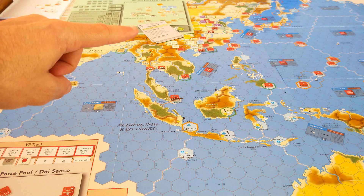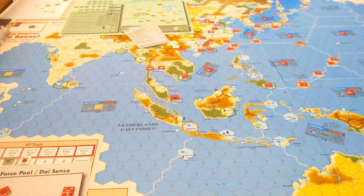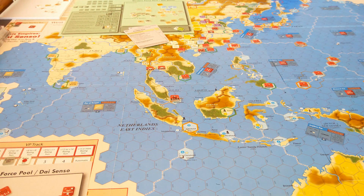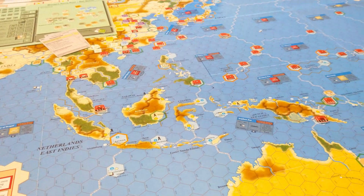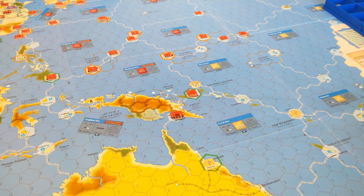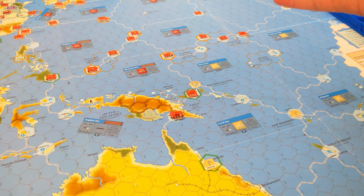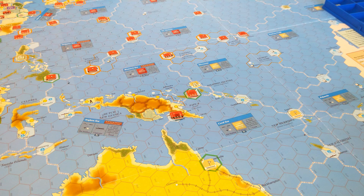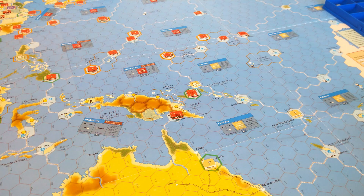The Allies got a lot of troop convoys and air forces coming out this turn from the turn track. Unfortunately, they don't have the surface fleets they need. The Commonwealth and the Americans could move troops around with their troop convoys, and the Americans could finally move those two reinforcements from their Western US box to the Hawaiian Islands. But without surface fleets and beachhead markers, they can't take back either the strategic hex of Midway or the victory hex of Wake Island.